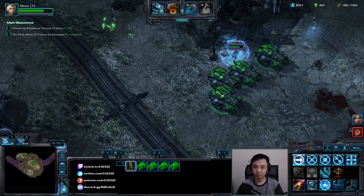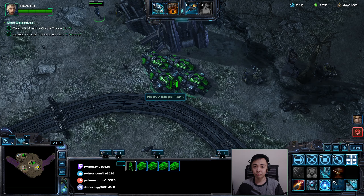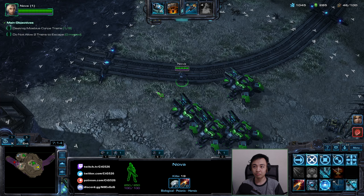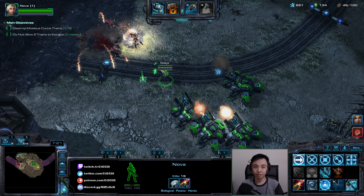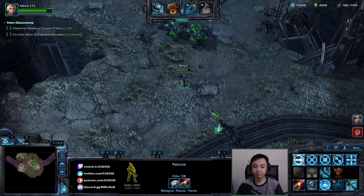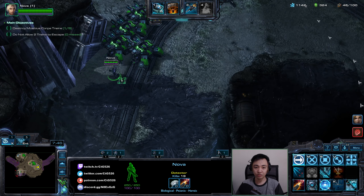Walking over here, getting more workers. I'll probably start a double Armory. Now I've got the Ghost Visor — I can see where the enemies are.